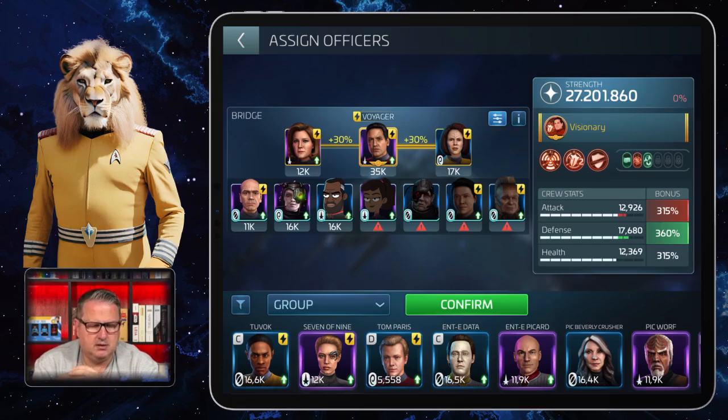So the combinations Chakotay/B'Elanna/The Doctor, Chakotay/B'Elanna/Seven, or Chakotay/Seven/The Doctor are all great options. The one I usually use when The Doctor is occupied on another ship is Chakotay/B'Elanna/Janeway. This is definitely my best Armada crew. Those are my top three Armada crews in the game right now, and if there are a lot of Armadas I might use all three at the same time — sometimes they run an Apex event together with a different Armada event.